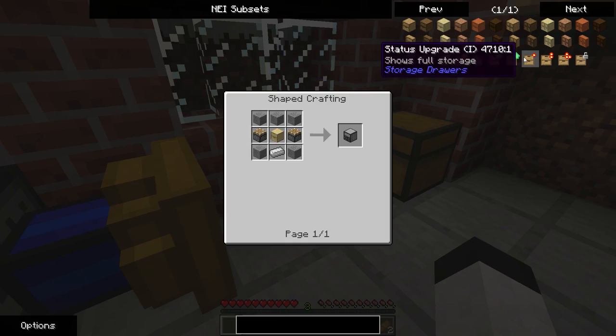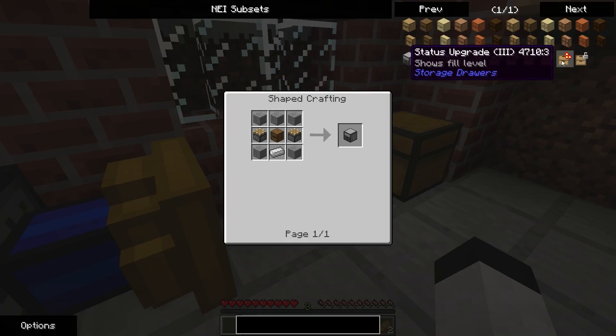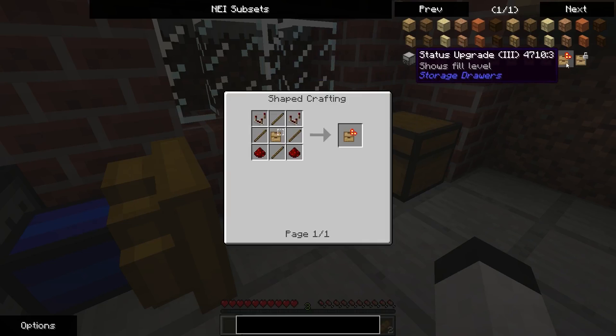Show full level, choose full storage, near full storage, fill level. Wow — that's nifty.